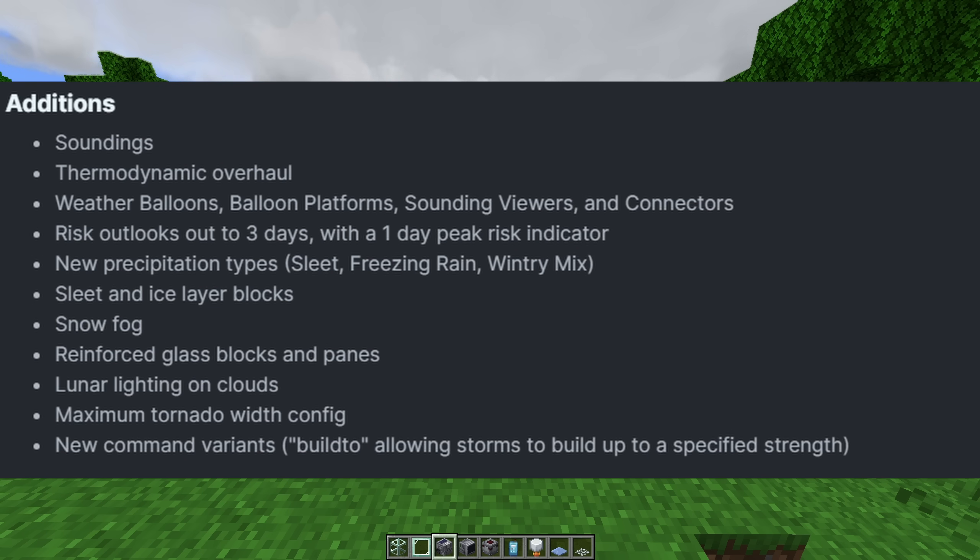Now I'm just going to read the patch notes because they're packed with insane features. We got brand new soundings, a new thermodynamic overhaul, weather balloons, balloon platforms, sounding viewers, connectors. Risk Outlook has been changed to three days instead of one, and there's a new one-day peak risk indicator. We got new precipitation types — sleet, freezing rain, and wintry mix. We now have sleet, wintry mix, and freezing rain in this mod — absolutely insane, especially if you're living in a colder biome.